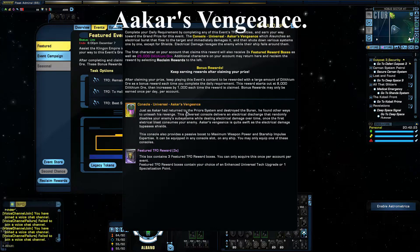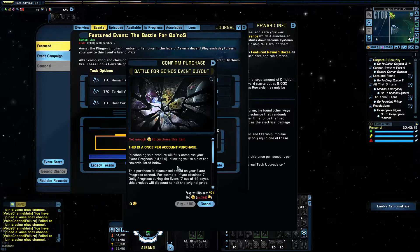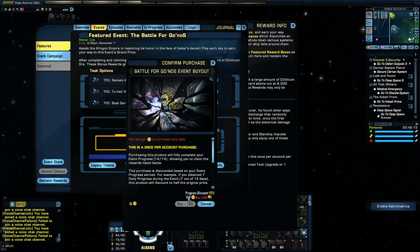Here's the reward for Askar's Vengeance — it's a lightning weapon and here's the buyout. It's on the last day, so the Zen cost goes down and you can pay less if you really want to. Or you can complete the mission itself.